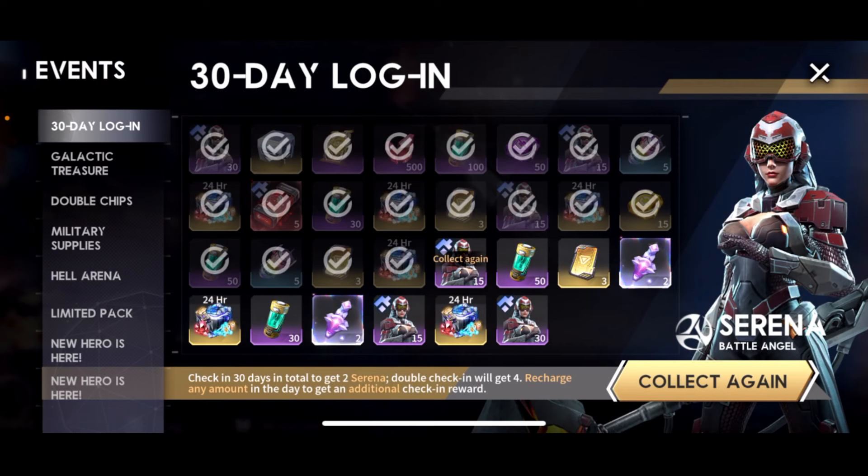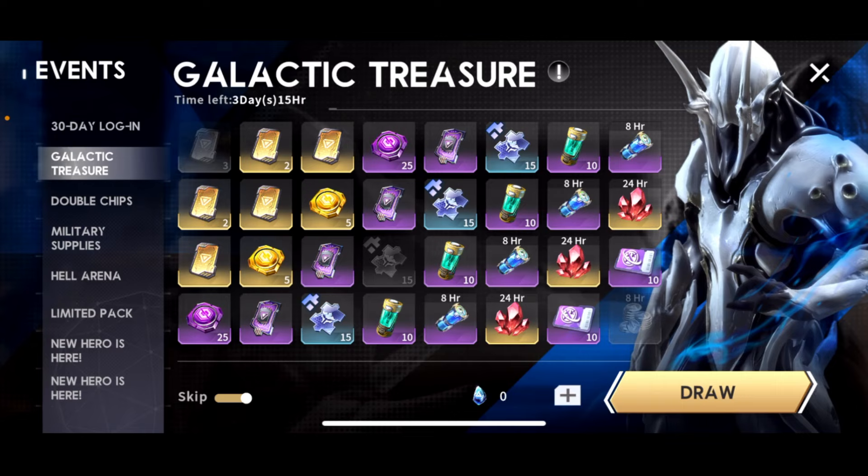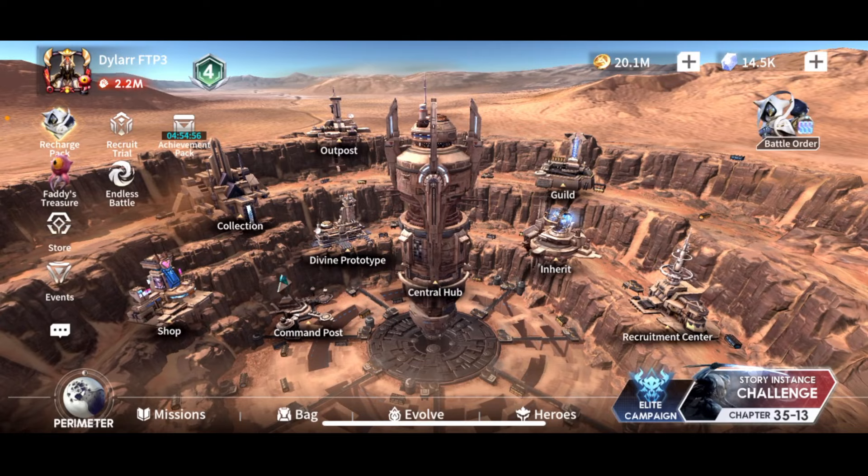Looking at events, we had Galactic Treasure. The main rewards were an Ampu copy, a Senway copy, 15 limited tickets, and associated advanced tickets, runes, and everything else you see on screen. You do have to win five Galactic Arena battles every day, refreshing if you have to. Pick opponents at the very low end that you can beat, and you must win five battles every day to get all the rewards from Galactic Treasure.